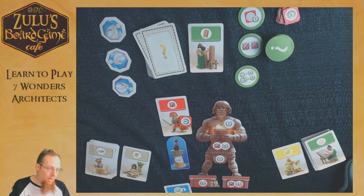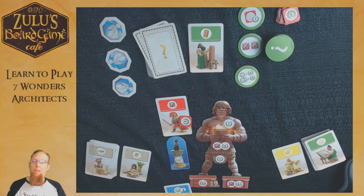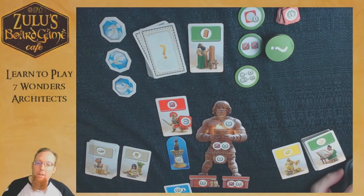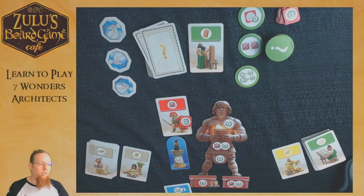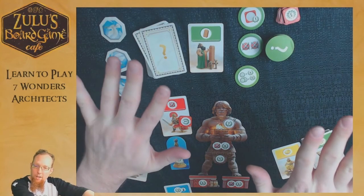And that's an entire game of Seven Wonders Architects. It's really easy to set up and plays in about half an hour. Highly recommend it — it's great for younger folks, and if you're a Seven Wonders fan, this really fits into the theme while still being a distinct enough game to be enjoyable on its own. You can find this game on zulusgames.com, and this copy will be available for demo in store.